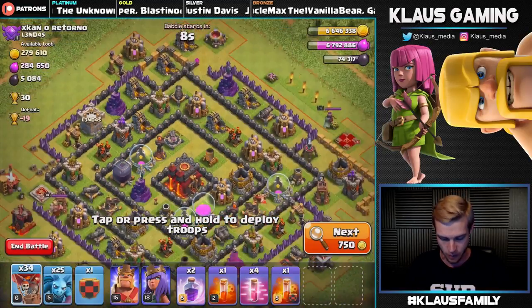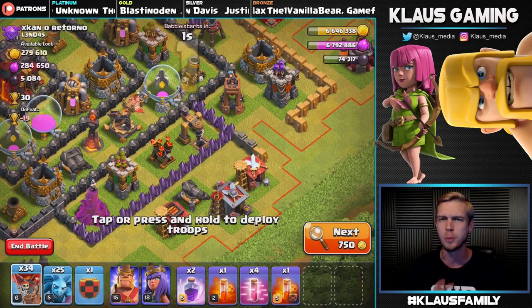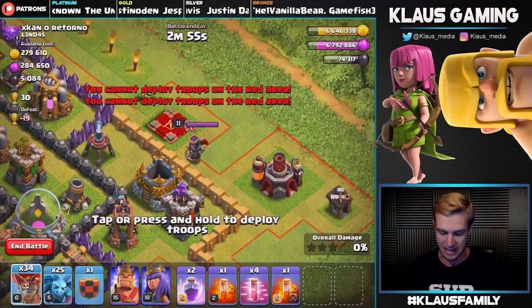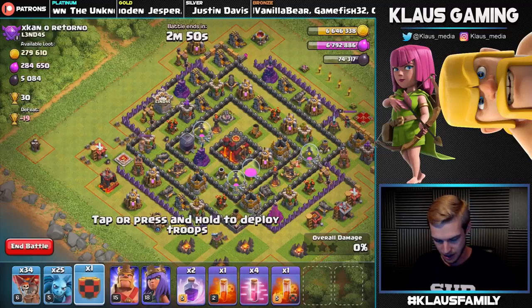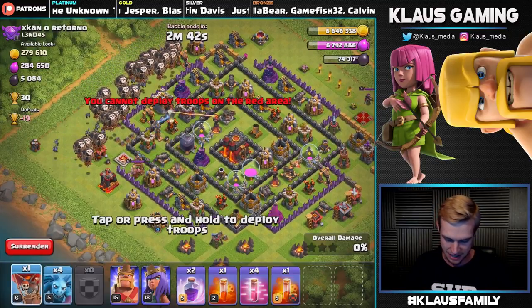We've got drills on the top left side, a storage on the left side, and another drill on the bottom right — but that's not a super high level drill, so we're going to prioritize the left side. Look at that external queen! I like it. Okay, so here's what we're gonna do — deploy the hound here. Oh my goodness, that hound got wrecked. All right, balloons and minions down, let's get that last balloon down.